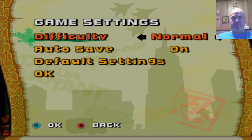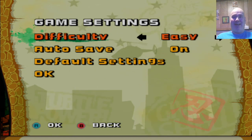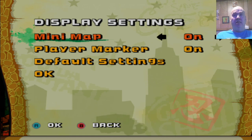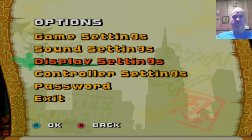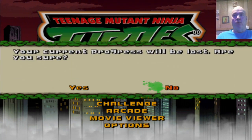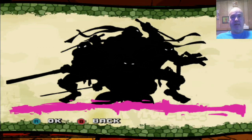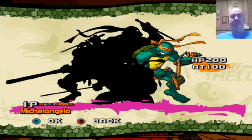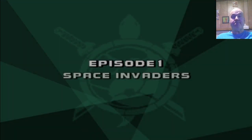Game settings — let's put it on easy. All right, now we're gonna play. New game and we'll write over the old one. Okay, press start. I can be Leo, Donatello, Raphael, or Michelangelo. I'll pick Leo — I like Leo. He's got a katana. All right, let's do this.